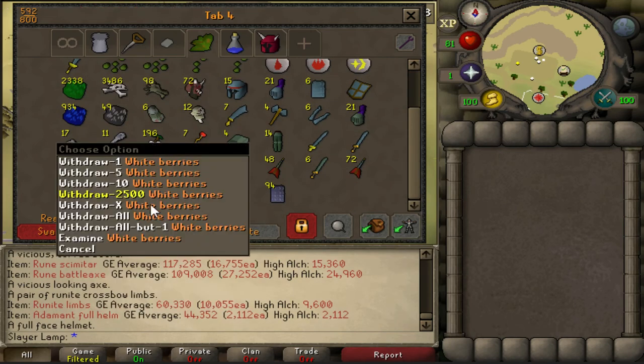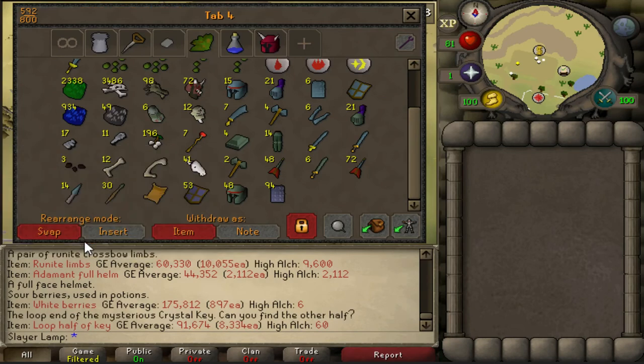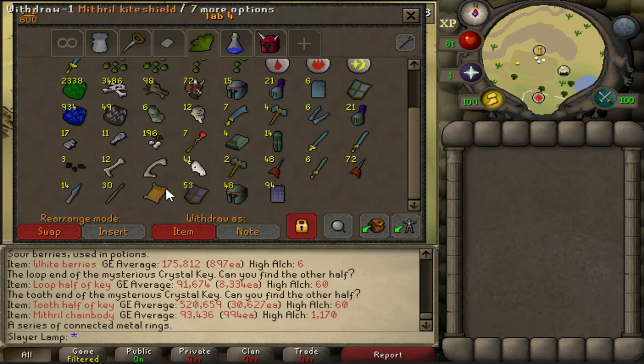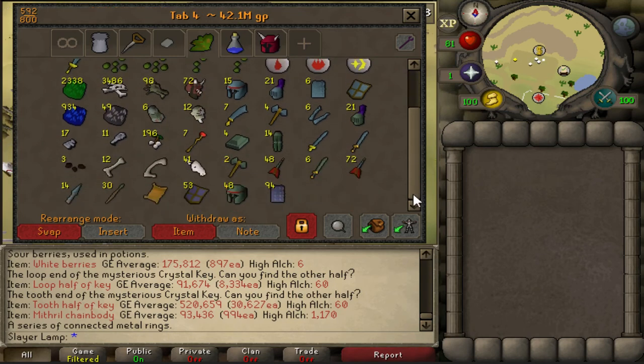My champion scroll, my White Berries, and my keys - I'm finally getting more key drops, it took a long time. It's getting warm here because my ventilator is off. Let's just check how much it is in total right now: bank value 42 mil - 42.1 mil in total already. That's very nice.